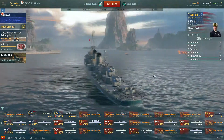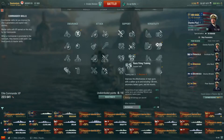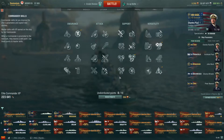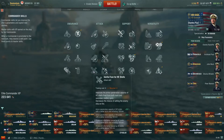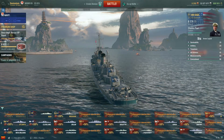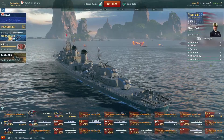The captain build I've got on this is Preventive Maintenance, Last Stand, Concealment Expert, and Superintendent to get the extra consumables. BFT and AFT are probably a second-pass option - get those four first and then go BFT and AFT. You may even want to consider IFHE. Faster firing with IFHE is probably quite good. It works well for your AA at longer distances but not so much for your main battery because of the shell arc.